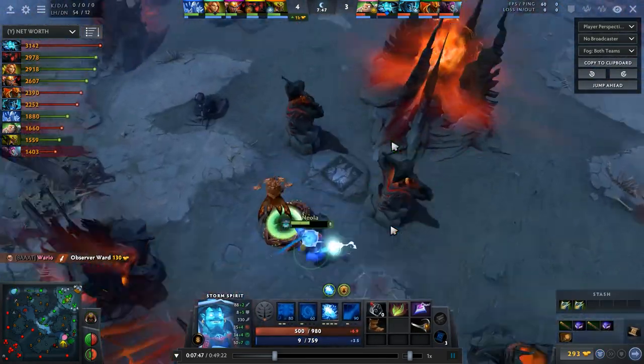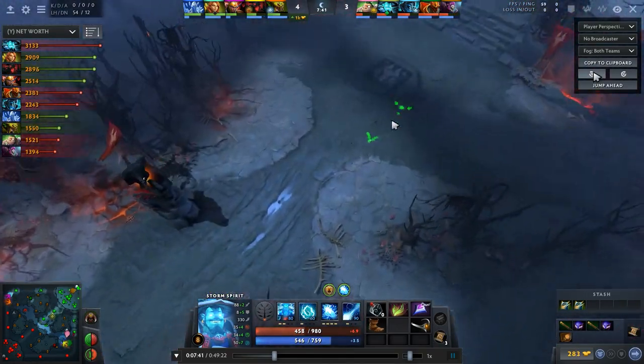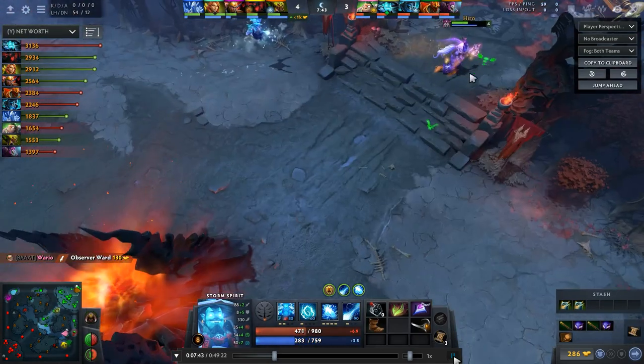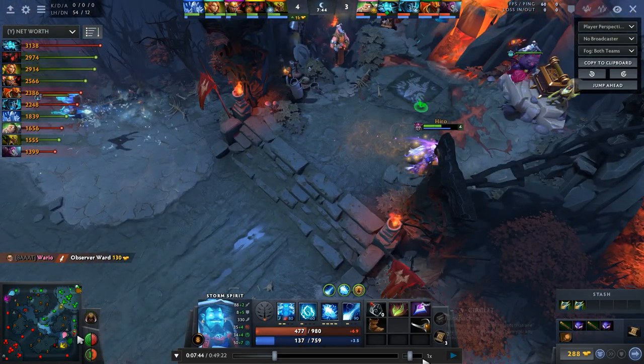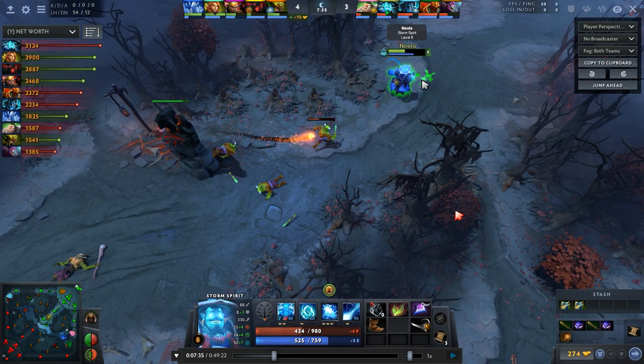Why did you go to base? I felt like if I show up in the mid lane she could probably kill me. I think it was probably a mistake — I don't do this now. I've learned this time is important for my Orchid timing; I should just go to the jungle for more camps. You answered your own question — you have 70% mana, that's two or three camps missed, a huge waste of resources.